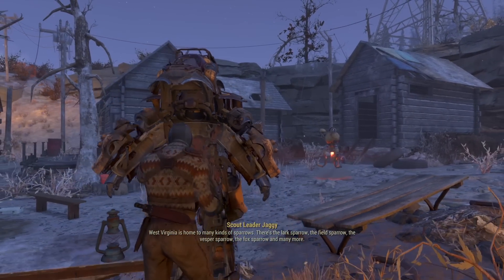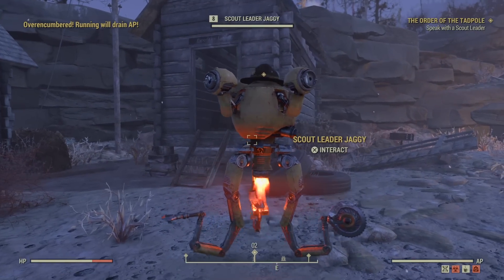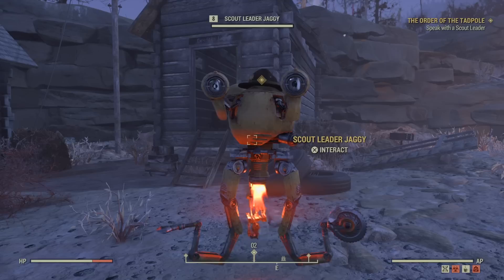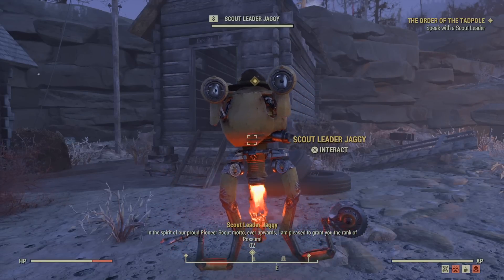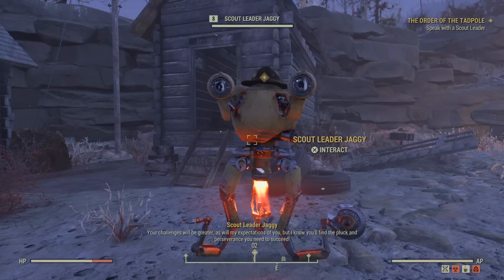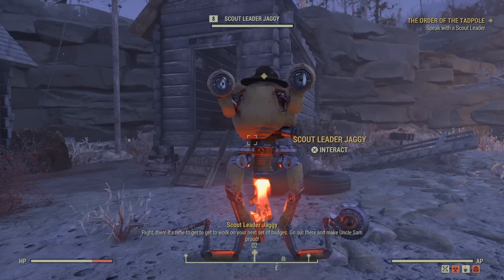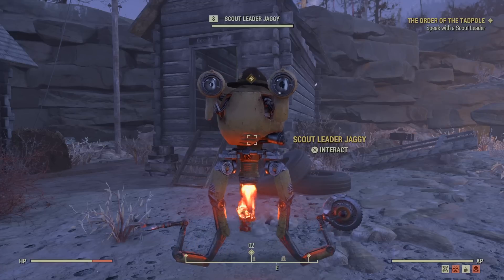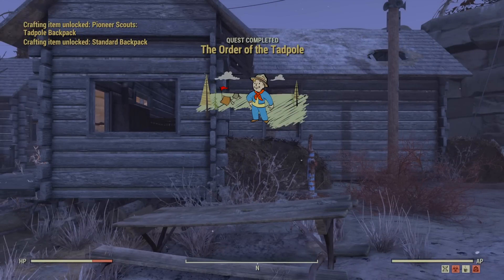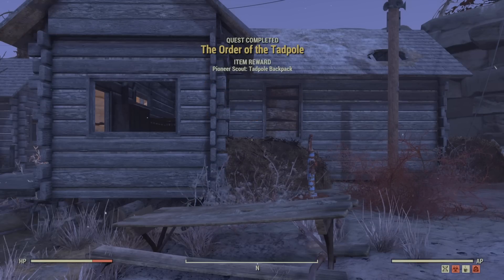Once you have everything done and your three badges unlocked, report back to the Scout Leader. He says: "More than capable as a novice tadpole — it's time for recognition and reward! In the spirit of our proud Pioneer Scout motto, 'Ever Upwards,' I am pleased to grant you the rank of Possum! Challenges will be greater as will my expectations." And then it's time to work on the next set of badges, which are even more involved — you need those to unlock mods for the backpack you just unlocked.